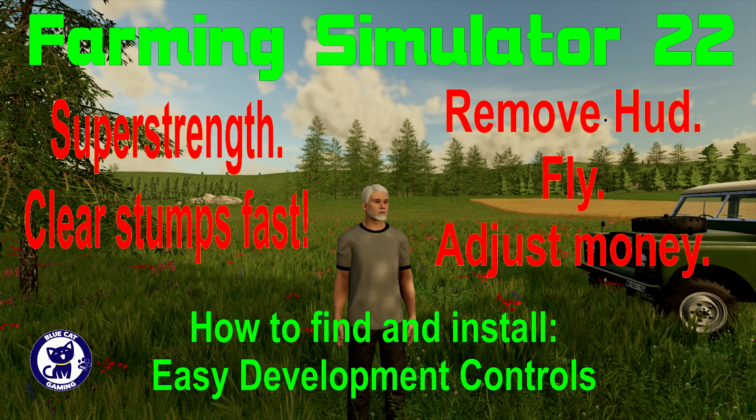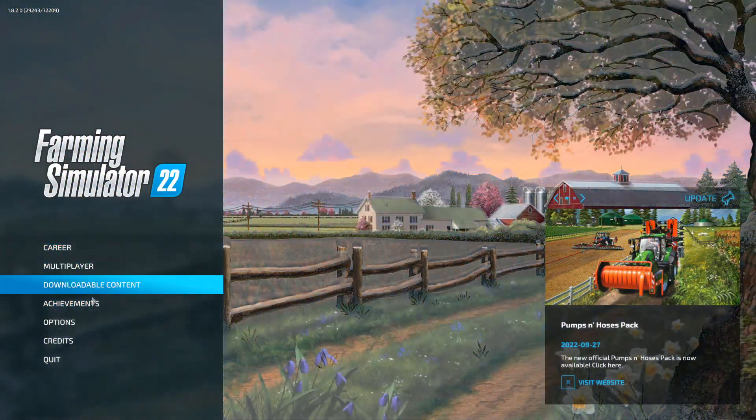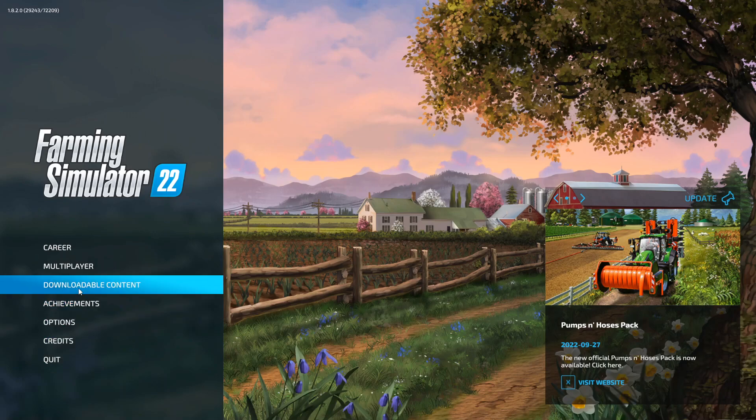Hi there, I'm Martin, also known as Mr. Blue Cat. Welcome to the channel. In this video I'm going to show you how to use Super Strength, how to clear your stumps fast, how to remove your HUD and fly for better screenshots, and how to adjust your money. We will do this by using Easy Development Controls, which is a mod for PC only.